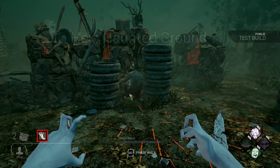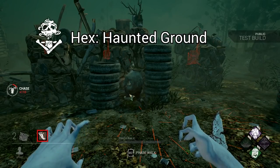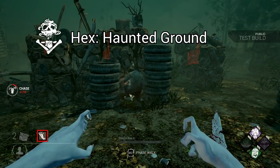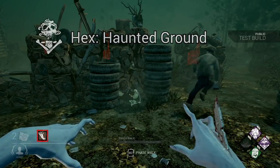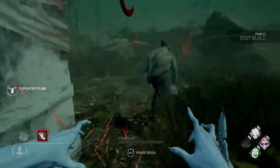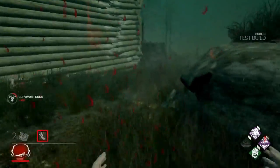She also adds a new hex perk called Hex Haunted Ground. This perk creates two active totems that are essentially trapped totems. If a survivor breaks either totem, the other one becomes dull, and survivors are inflicted with the exposed status for 60 seconds. This means that they become a one-shot down.